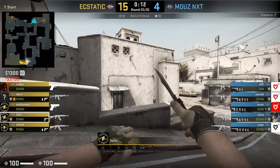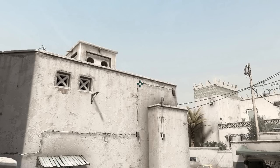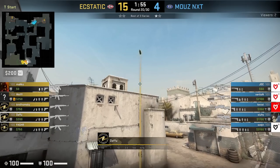Daffu from his static also has an instant long A corner smoke, however from a different spawn point shown here. He aims below this wire then jump throw.